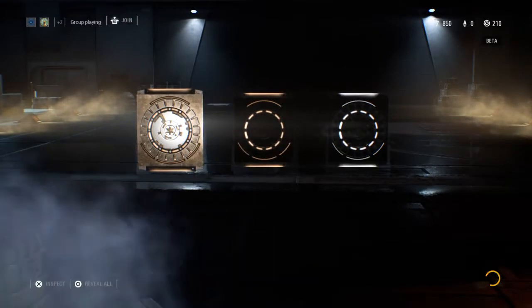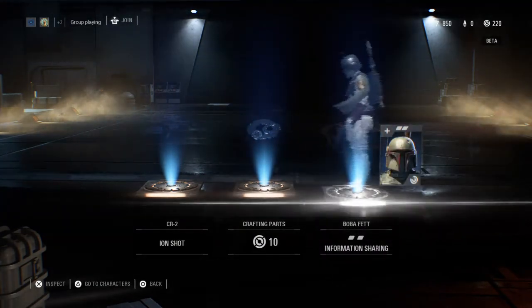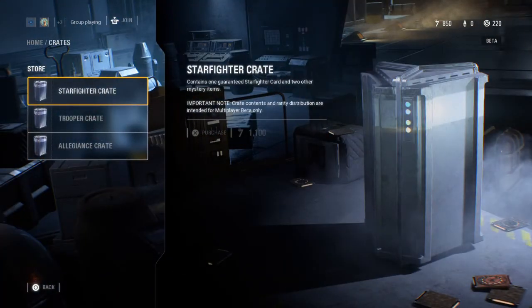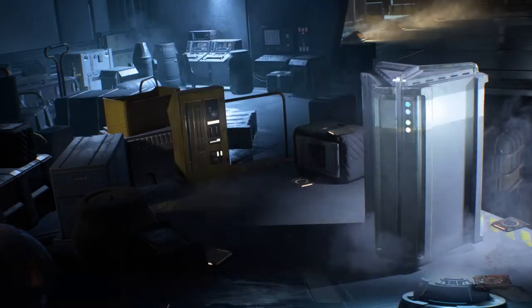Last crate: Ion Shot for the CR2, more crafting parts, and Information Sharing from Boba — very cool. So that's crate opening in Battlefront 2. You go into the crate menu, click on 'Get More Crates', and buy your crates. They're 1,100 credits a piece for the top two, and the bottom one is only 1,000.